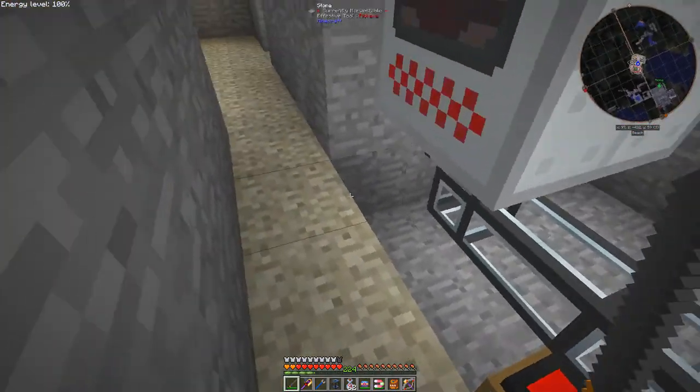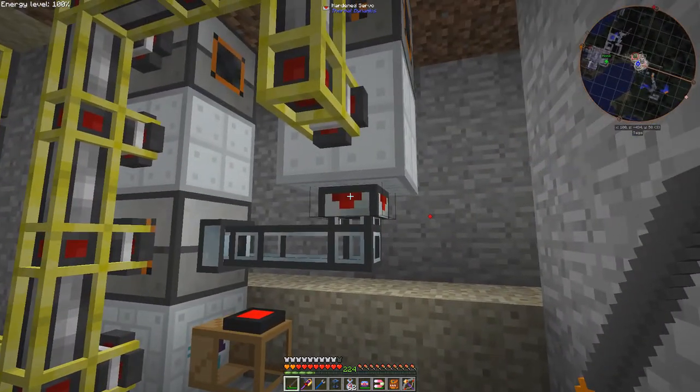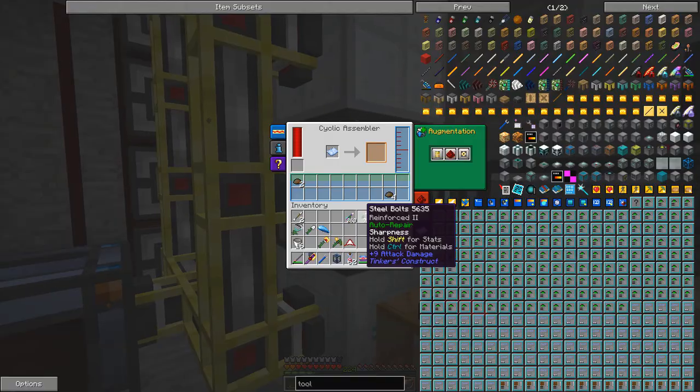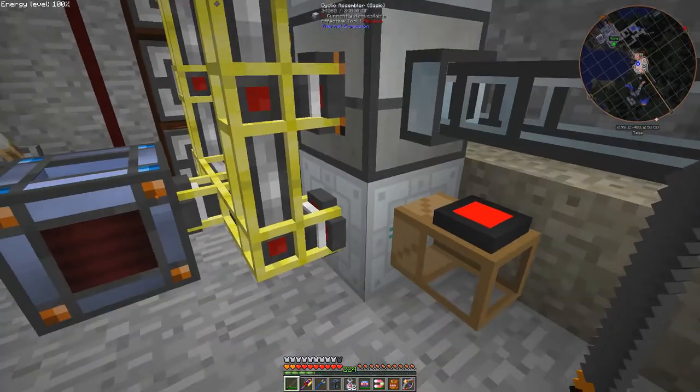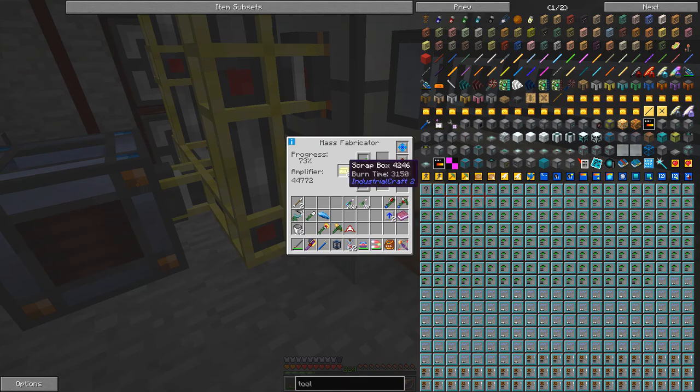The servo pushes it into the cyclic assembler to produce the scrap boxes, which look like that. In fact, you're getting them going through so much so quickly these days you don't see what's happening. And here it goes into the mass fabricator, which has actually got nine scrap boxes in it at the moment, which is great.